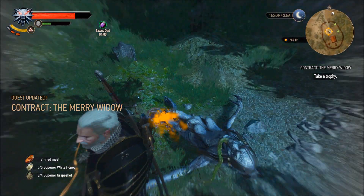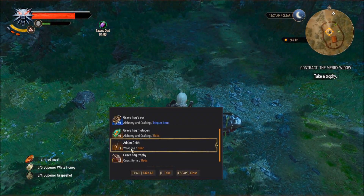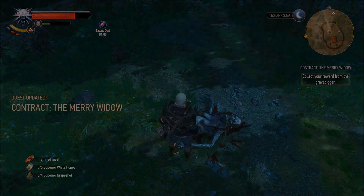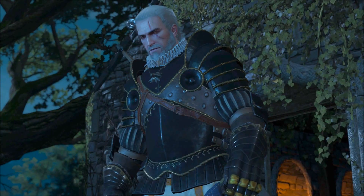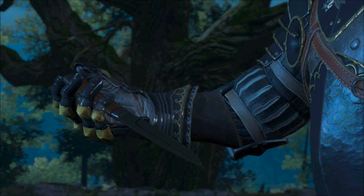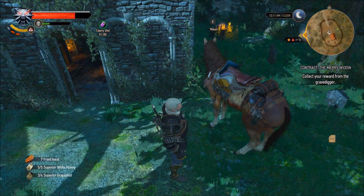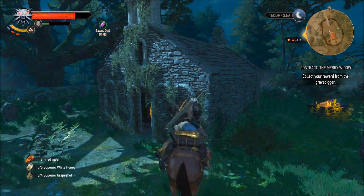There we go, Grave Hag. You're done for. Get that quick attack in before you're able to swipe at us. Let's grab our trophy. Grave Hag Vitjen, Grave Hag Ear, Grave Hag Trophy — that's our master. That knife is just tiny. Tiniest little hunting knife. But I guess it works on some massive monsters.